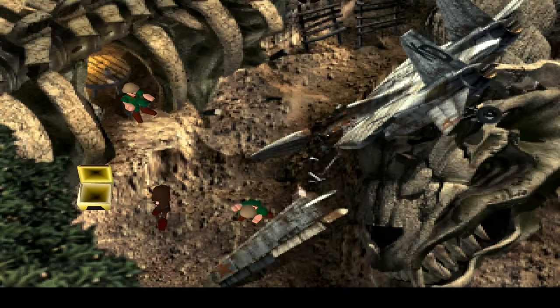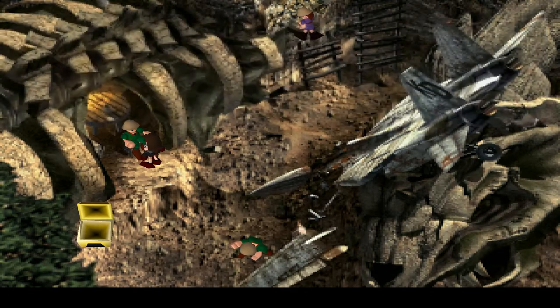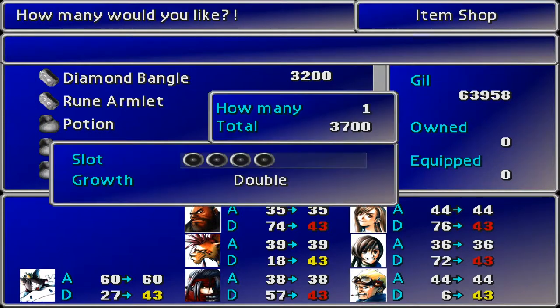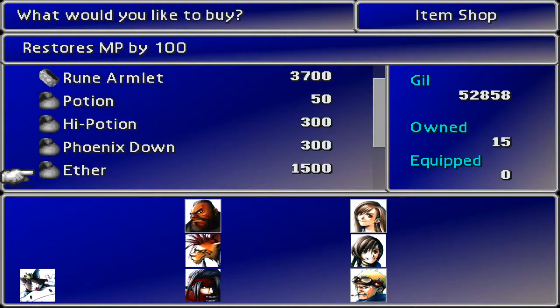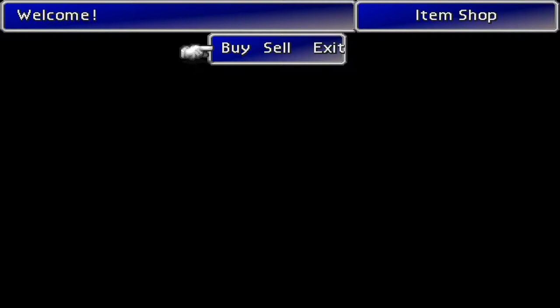You can morph him into an elixir which is always good. I want to buy something if at all possible. I'm going to come in here — you see the dragon art, the diamond bangle. That's pretty nice, but this one has double materia growth. And you can see that I don't have any at the moment, but I'm going to go ahead and buy 3 of them. Also I noticed I was out of hypers so let's buy 20.